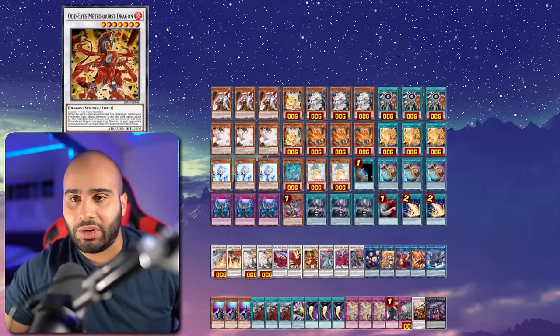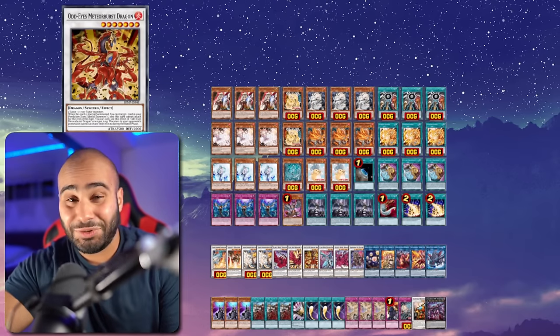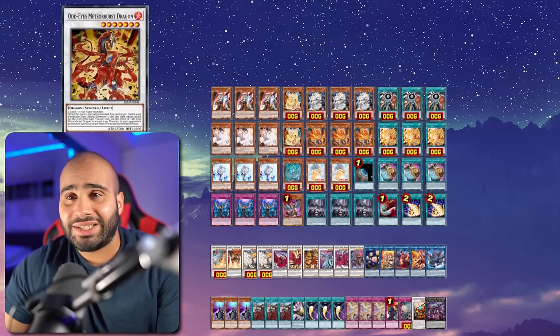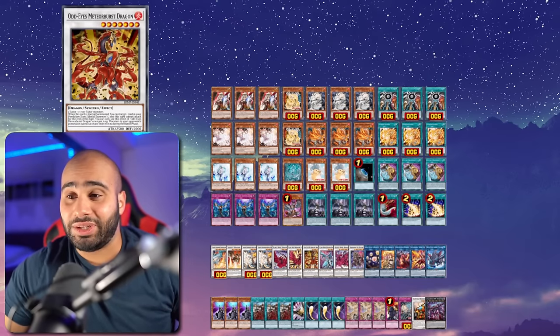Odd Eye's Meteor Versus Dragon is Exodia in the mirror match, because everything happens during the battle phase - shutting down every effect during the battle phase is a little unfair. You can summon this in Voi's Voice as well using the Odd Eye Spendium Grav Dragon ritual monster. All it has to do is negate a spell and then you win the game.